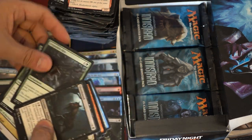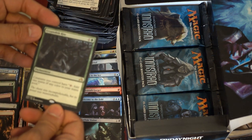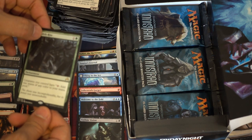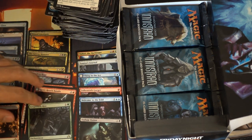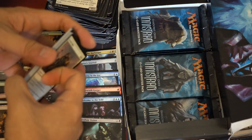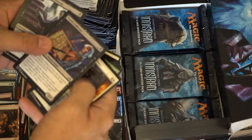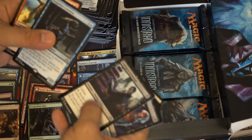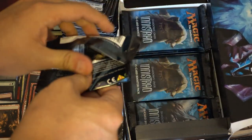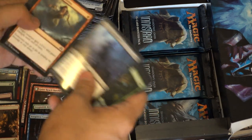It's one of the flip cards. Cryptolith Rite is one of the best speculations - if you speculated on this card, you are doing very well. It's a green enchantment where creatures you control can tap to add one mana of any color to your mana pool. Extremely strong ability. I definitely underestimated it, but now it's where it should be price-wise. That card saw play all over the place.